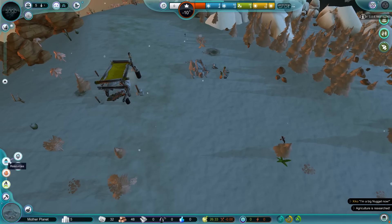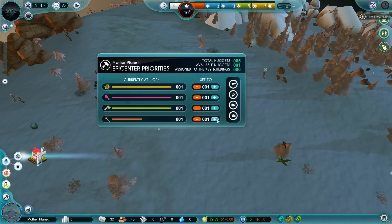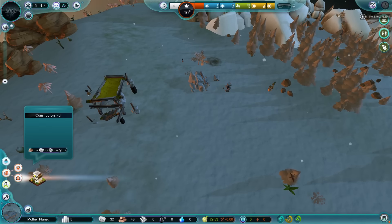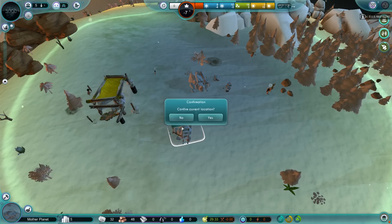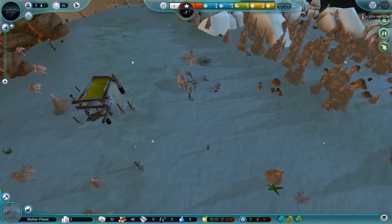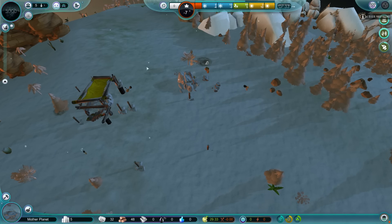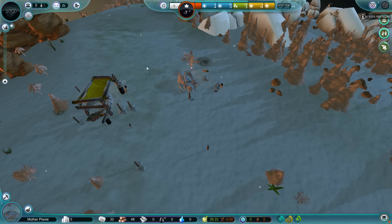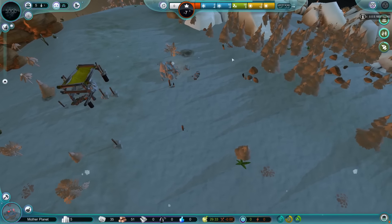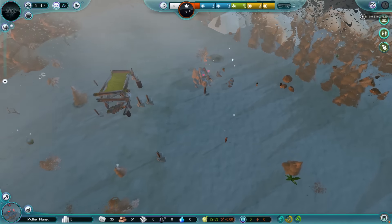When they get to the point where they're going to be able to implement more of these endgame features — such as god powers that allow you to actually impact the world — it's going to be a much better experience. Let's say for example I can pick up one of these trees, move it closer, and my nuggets will go over there, give thanks to their lord me, and chop the tree up and use it. That's ideal. That's what the god powers would be used for. So if my people are starving, I can pick up fruits and vegetables and bring them to them.